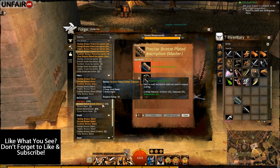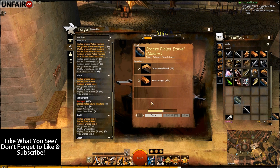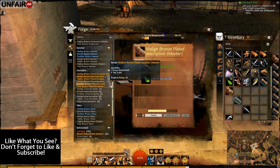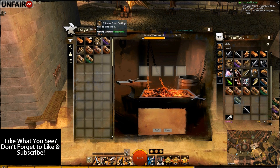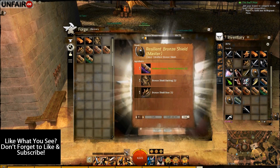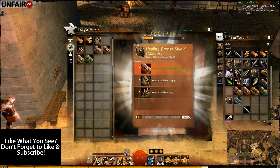Before that, you will need to make eight bronze-plated dowels, so craft eight of those. With those six inscriptions made, you're going back to the discovery tab. That's what these bonus shield backings were for. You could use something besides a shield if you don't want green quality shields — you could use swords, or whatever your heart desires — but this is what I'm using and it is going to work.